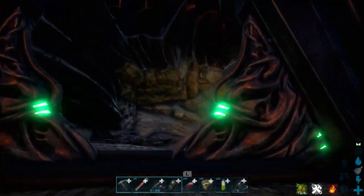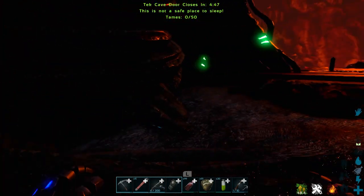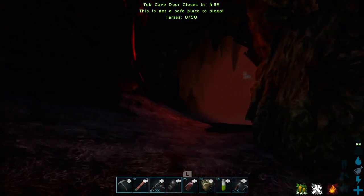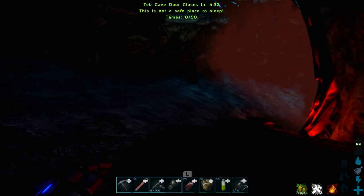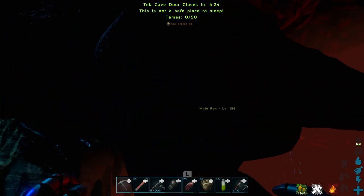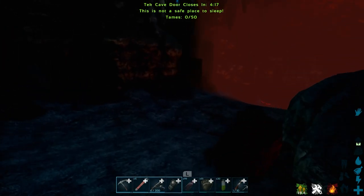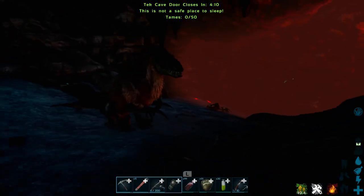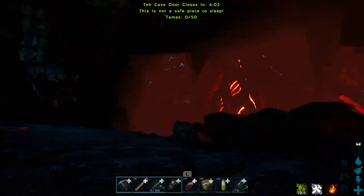That just opens the cave — it doesn't start the fight. Before you do this, know that you have 50 tames you can bring into this cave. You've got to get them through the door without going into the volcano's lava, and you have a 5-minute time limit to bring as many dinosaurs as possible inside. Doing this in single player is really difficult. Throughout the cave there will be strong dinosaurs everywhere: T-Rexes, Yutyranuses, Carnotauruses, Allosauruses.